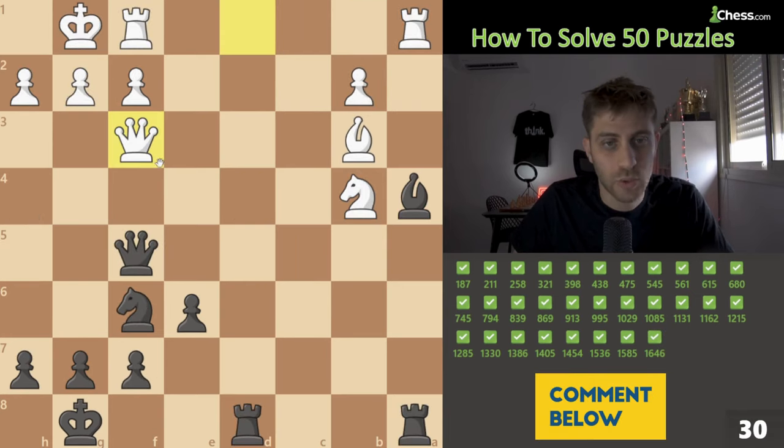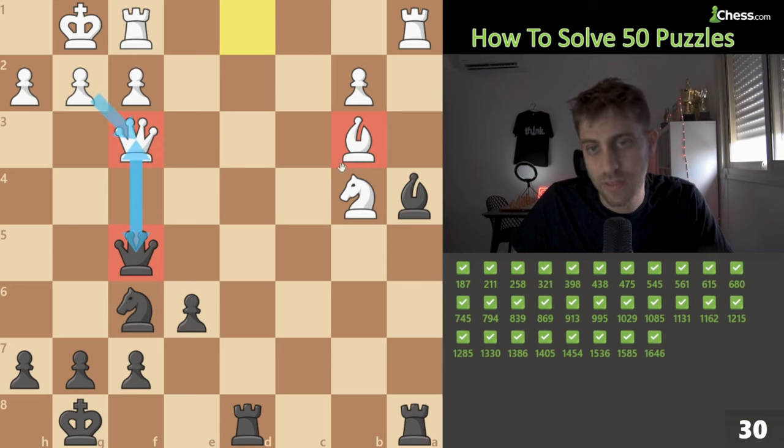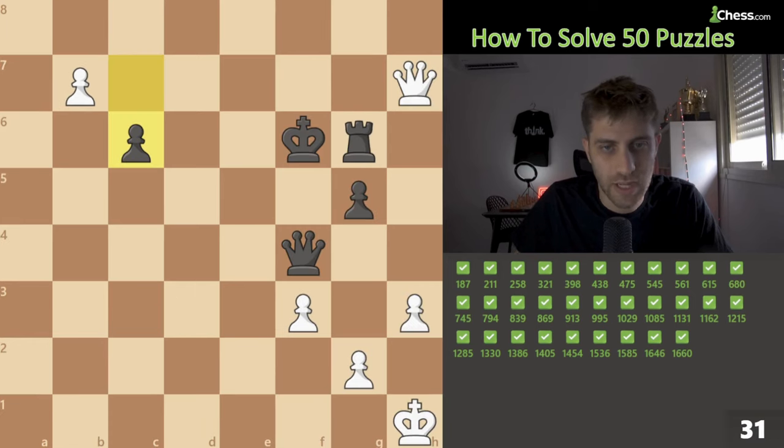Next position: the queen is attacking our queen and the bishop is a little vulnerable. Which piece is defending the b3 square? Only the queen. So we take — g takes f3 — then bishop takes b3, attacking a full bishop and winning the game. Queen takes f3, exchanging queens, then bishop takes b3, rook takes of course — winning.